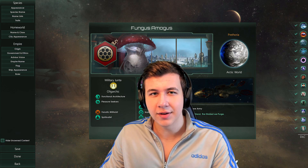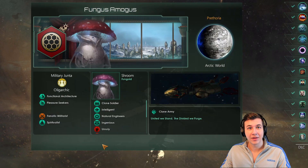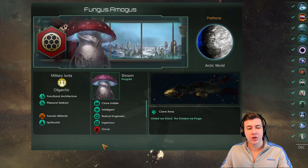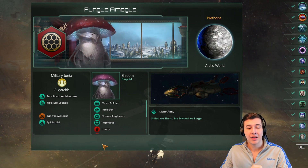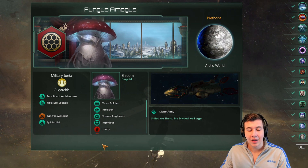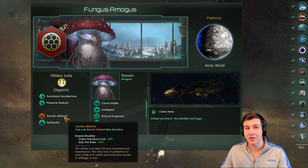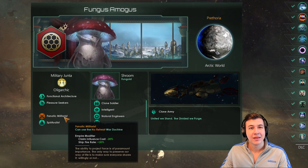I present to you Fungus Amogus, the military rush build. With this build, your objective is to go and conquer another empire around 20 to 30 years in. With clone armies, your peak of power is about 30 to 40 years into the game, so you really got to take advantage of that and go out and conquer. For that purpose, I've chosen to go with the fanatic militarist ethic.